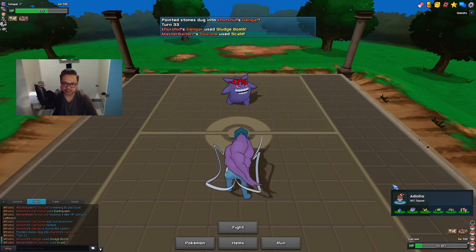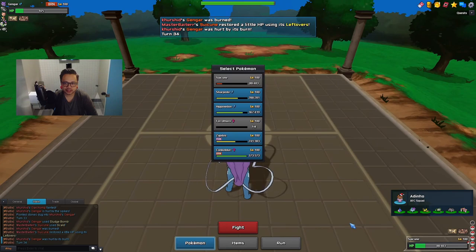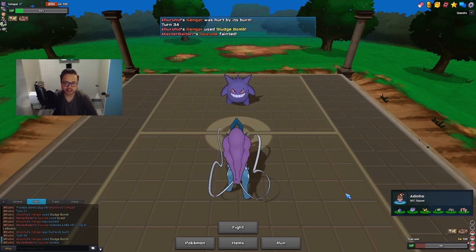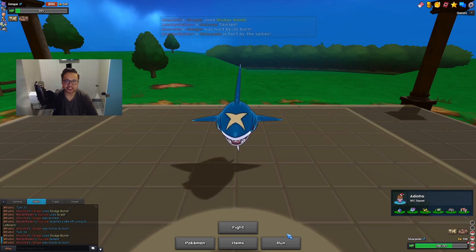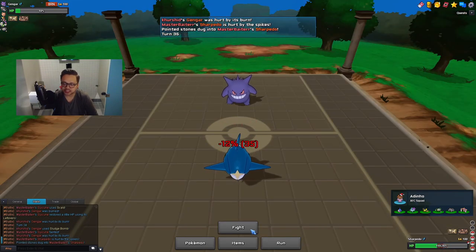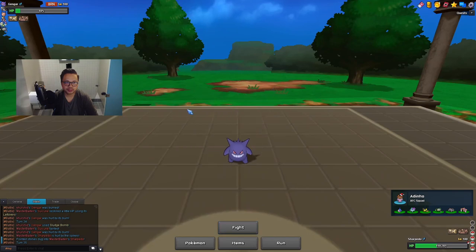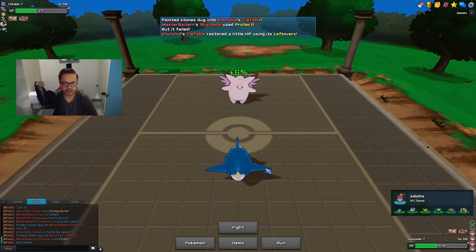Now Gengar comes in. If it's Specs I think Suicune dies — maybe, maybe it's a roll. I don't have a switch since Ferrothorn died, so his Sludge Bomb is really free. Okay, it looks to be Scarfed — please get the burn — nice! I'm gonna Roost but he knocks me out. Now I need to force out this Gengar. I just want to use Sharpedo for this. At least he cannot heal up his Gengar, because if he switches out it's 100% dead with the hazards.